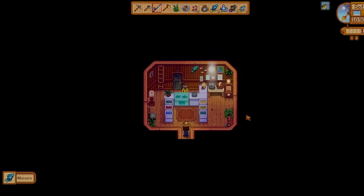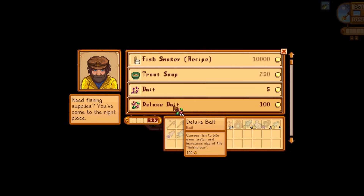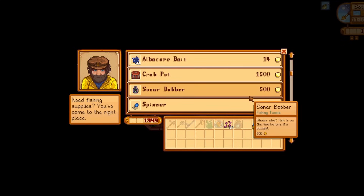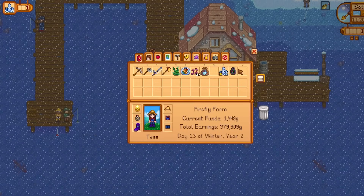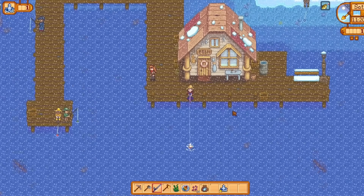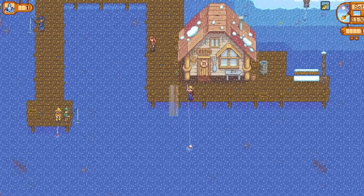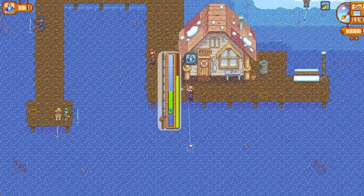Partway through day two I was running low on bait, but luckily Willy's shop is open during Squid Fest between 9 a.m. and noon, so you do have the ability to go pick up some more if you need it. When I went back to stock up I decided to try out the sonar bobber just because it was a new item from the update, and I ended up loving it because if I saw that the fish was anything besides a squid I would just instantly let it go, which saved me a lot of time and effort.